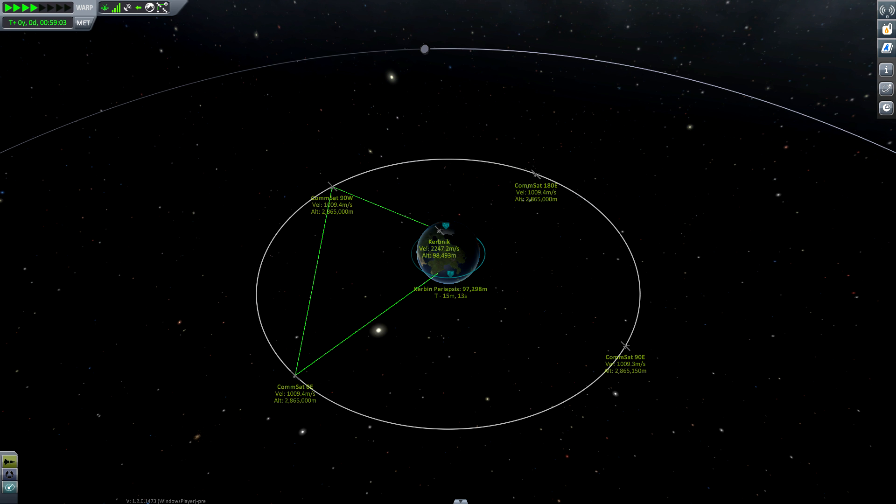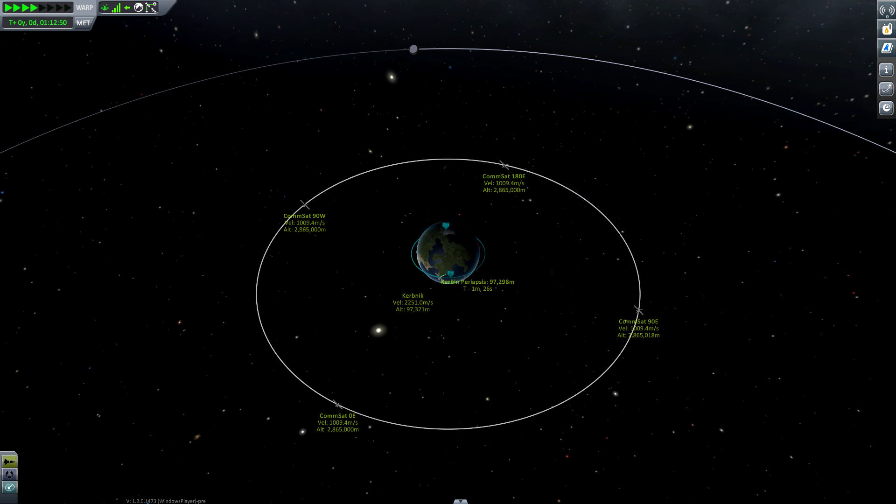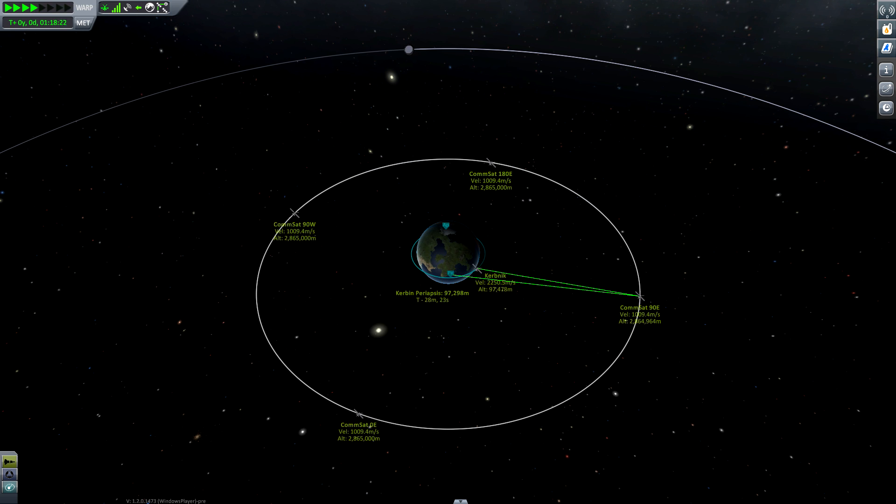As the probe goes around Kerbin it keeps switching between the available satellites to achieve the maximum signal strength, so it always chooses the best link available.